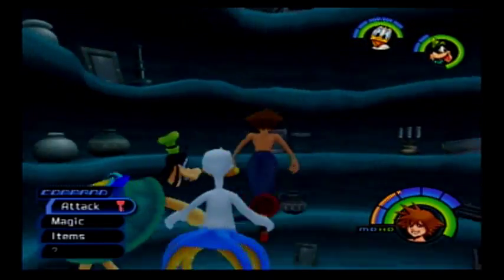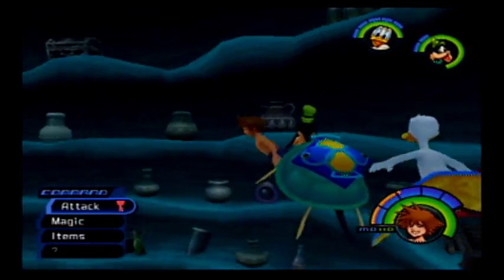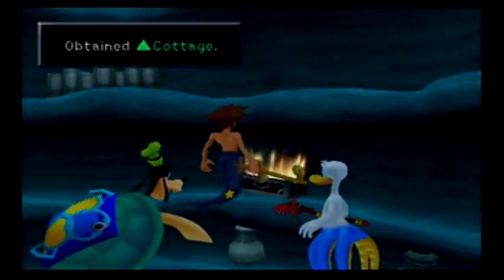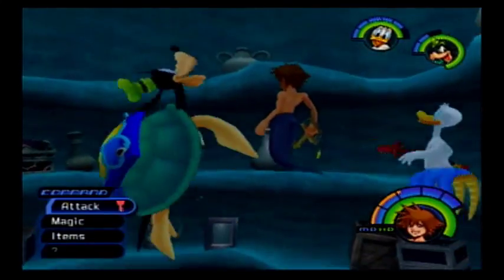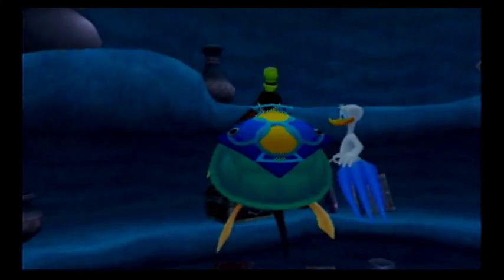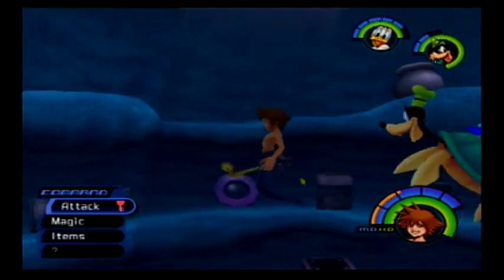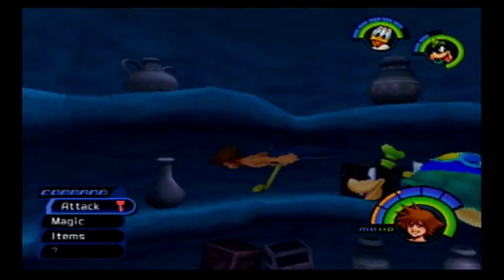Very great world. Also, Ariel's got a ton of treasure chests in here that you can open up. However, they look very similar to the other treasure chests. Ariel has an entire cottage in her grotto — it's amazing. Is she keeping Dalmatian puppies here? Torn page! Yeah, we can go back to 100 Acre Wood after this world — that'll be my reward.